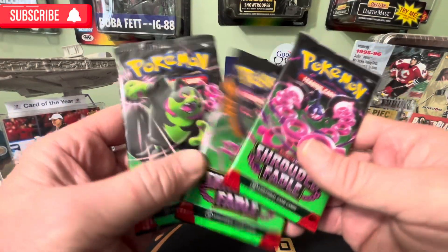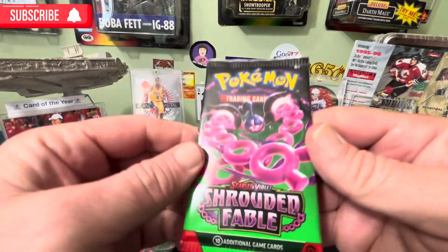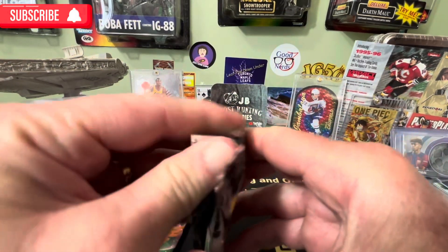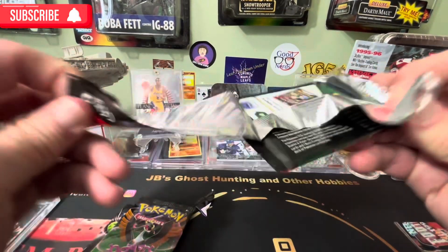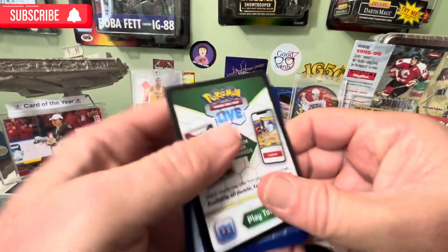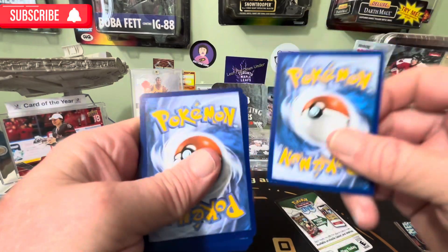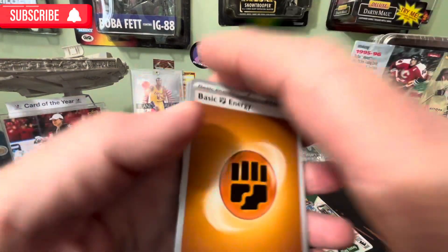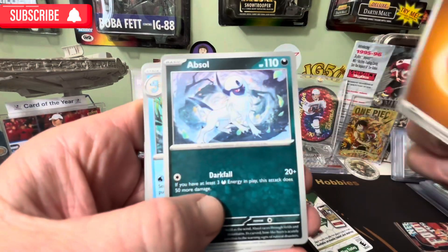Alright, welcome back. I haven't done any Pokémon for a while, so these are new Shrouded Fables. I'm not sure what all these are about. They bent all the cards. Not sure... oh, there we go — Fist of Fury right here. Let's see what we can get in these.